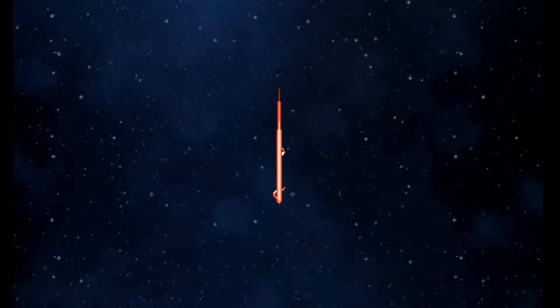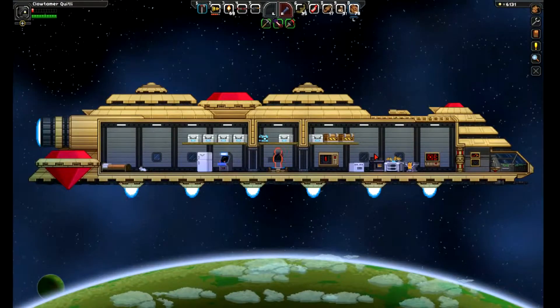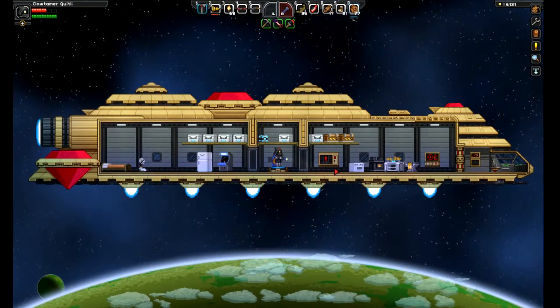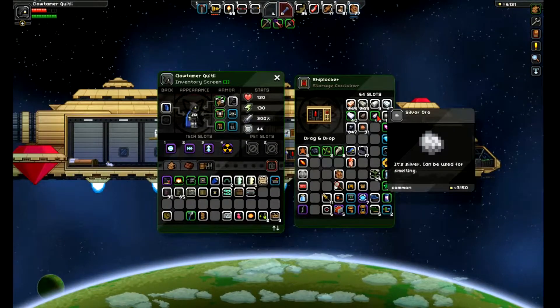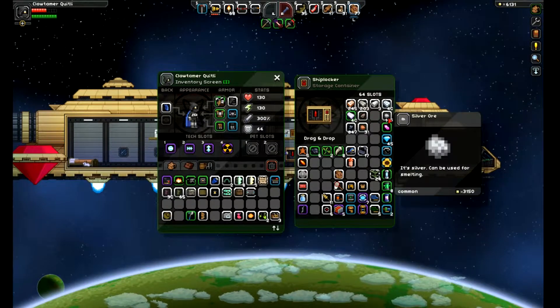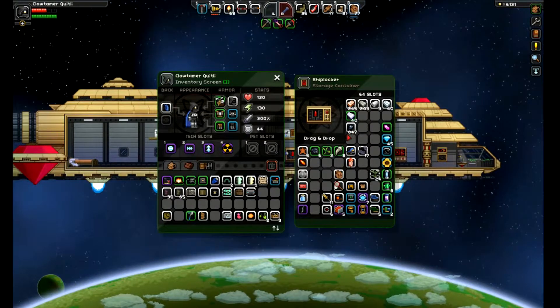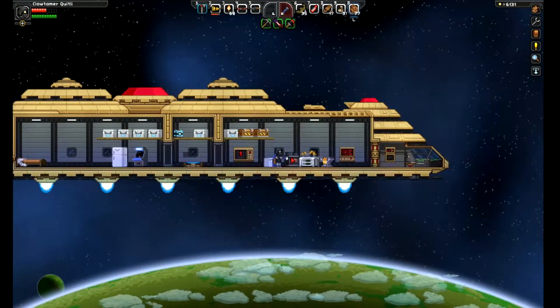I'm not going to die. Here we go. We had a pretty successful trip down. Go ahead and grab all of my resources in here right now, and let's go ahead and work them up in our forge.